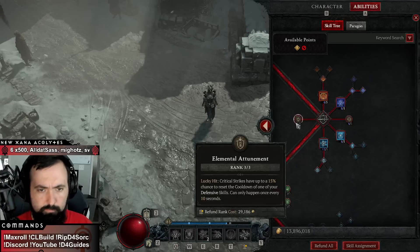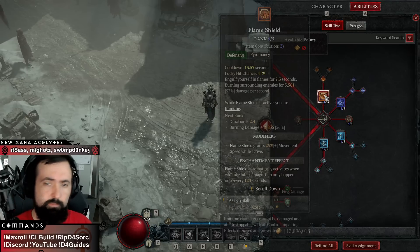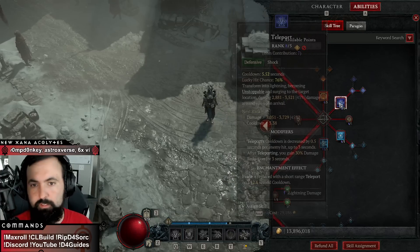Crackling energy is super solid and it means we don't have to use multiple aspects to regenerate our mana. One or more into elemental attunement — resetting your defensive cooldowns is good. Enhanced flame shield: flame shield is one of your main sources of immunity, running faster to get away or to move through the monsters for immobilize — it's very useful.